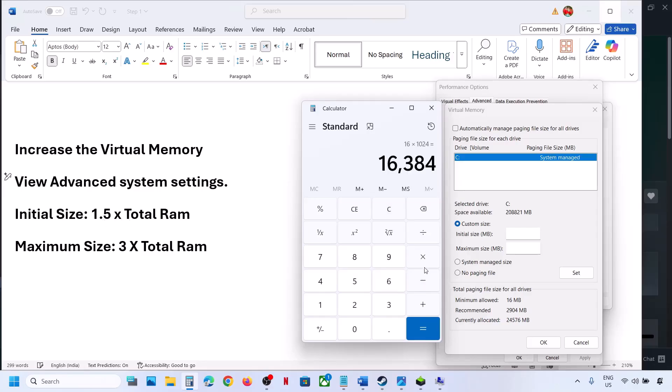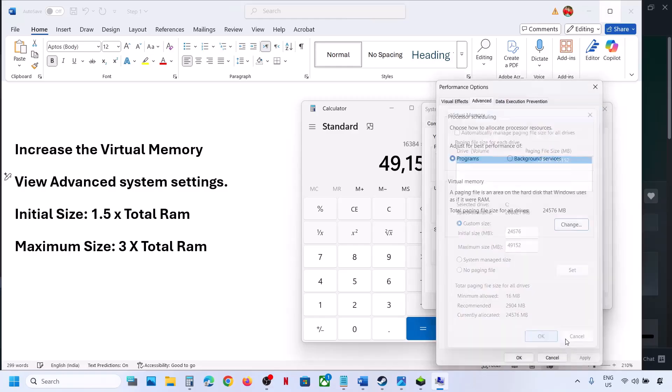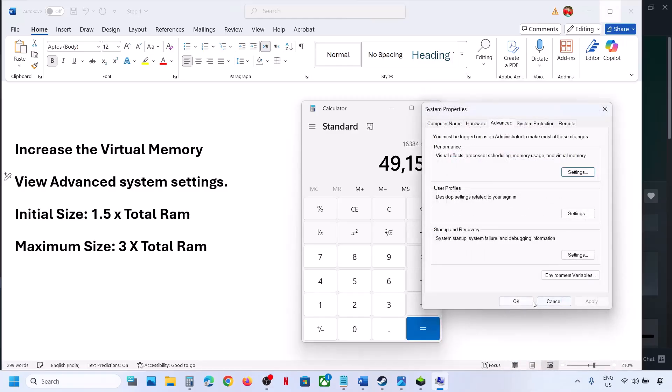For initial size, it is 1.5 times 16384, which equals 24576 MB. For maximum size, it is 3 times 16384, which equals 49152 MB in my case. Then you have to click on Set — Set is important, make sure you click Set. Then click OK and OK.